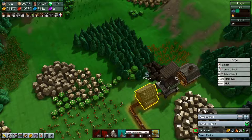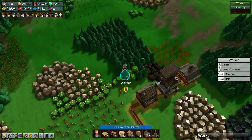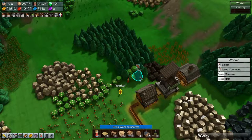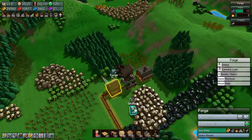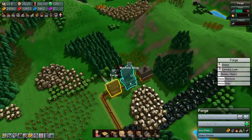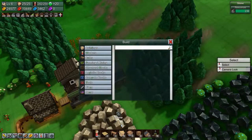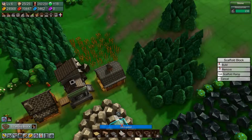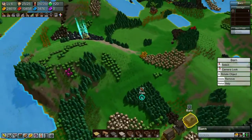We just need some fire, and fire we can get right there. So we are producing iron plate, and we just need this to come out and go in there. All right, so we are storing up gears — good, good, good.